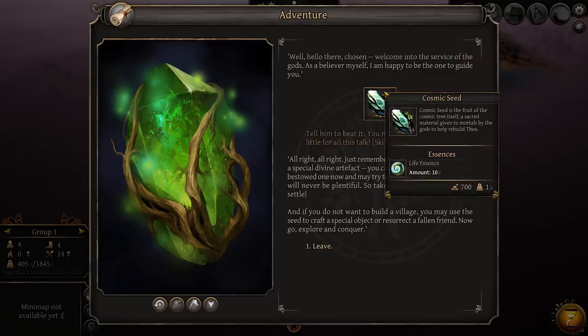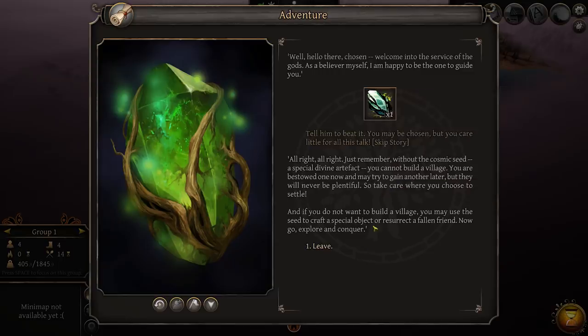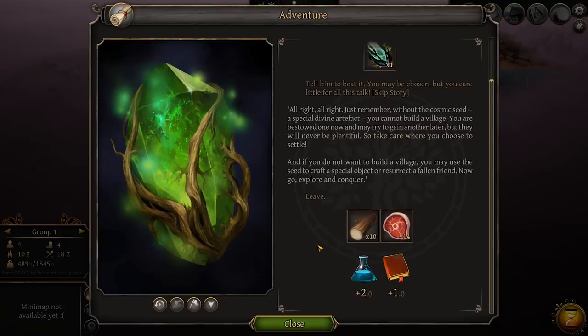He does give us a cosmic seed. A cosmic seed is used to start your village. In Thea 1, you already started a game with a village. In Thea 2, you need to actually build it yourself. That's your first major objective when you start the game. A huge part of this game is resources and crafting.